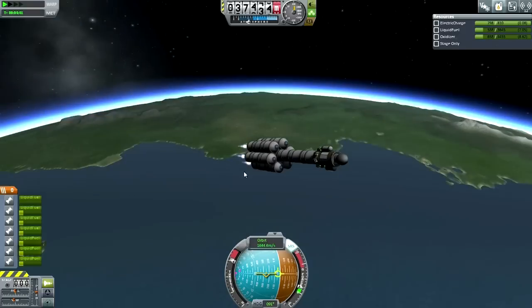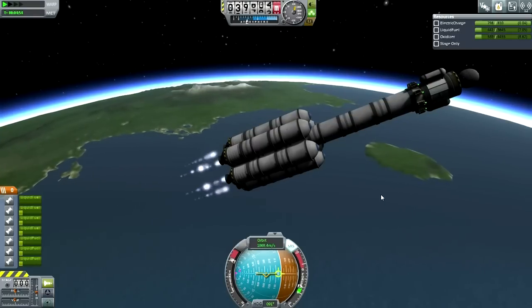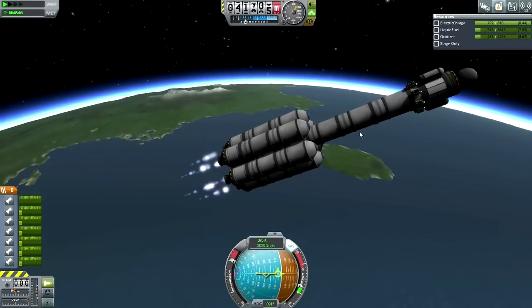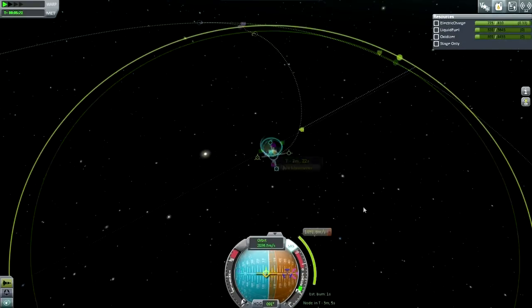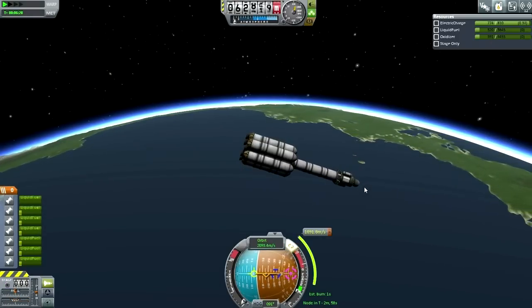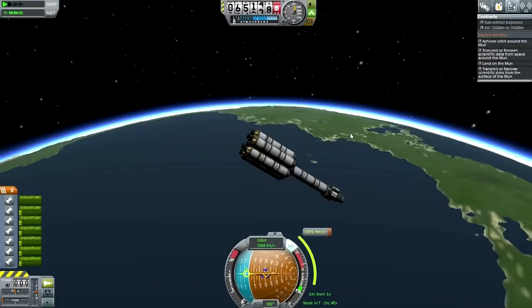This might not be a reusable vehicle, but we have possibilities in terms of retrieving it and bringing it back for value. All we really need is the claw — we can use the claw to attach parachutes to this and perhaps refuel it a little bit. At the very minimum, we're going to get high in space over Kerbin and transmit data from there. All it says is transmit or recover scientific data from space around the moon — it doesn't matter if we get into orbit to fulfill that part of the contract.